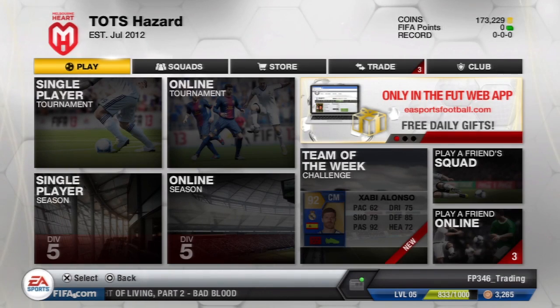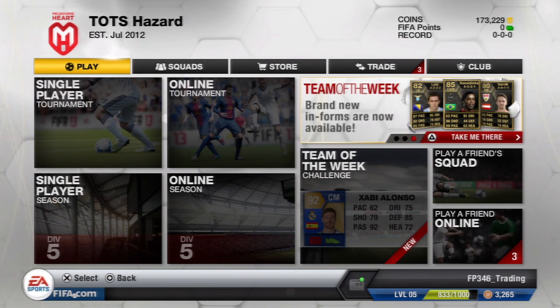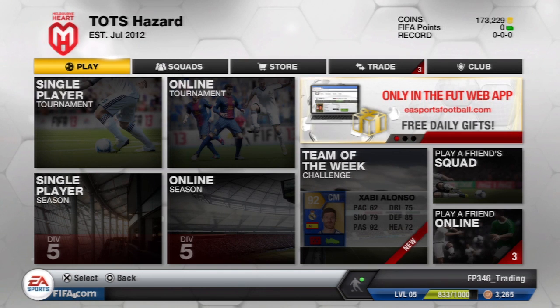Hey guys, welcome to episode 5.5 of Training to Team on Season Hazard. This is going to be another bonus episode where I'm going to show you how to pick up some deals, instead of showing you what deals I picked up and what I sell them on for. In this episode I'm going to look at the expensive informs — those worth over 50,000 coins. This method has been covered a lot on YouTube, so please don't accuse me of copying anyone; it's just the method I use and you guys wanted to see how I do it.